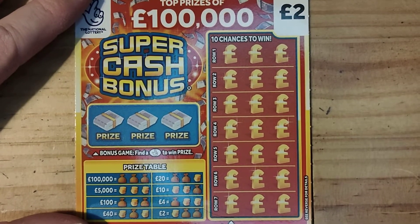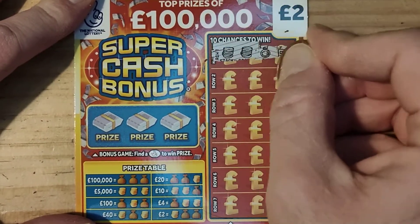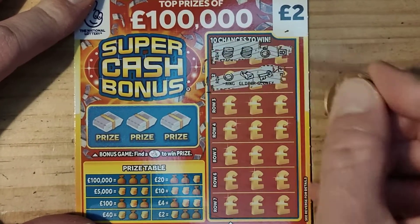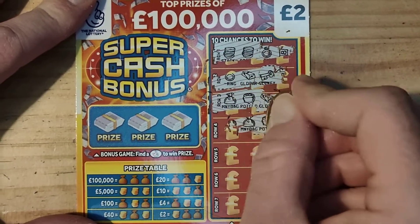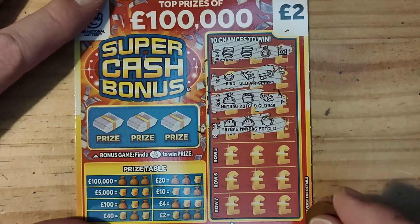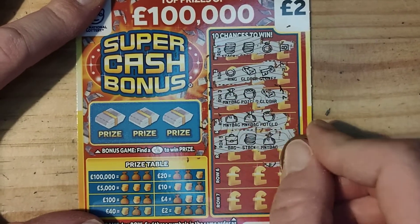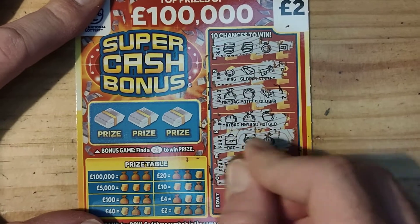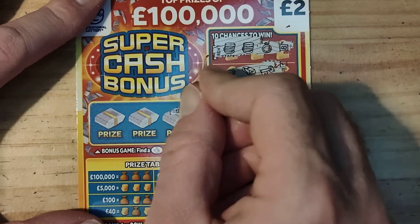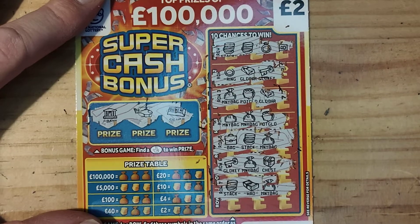Ten pounds in play, let's see what we get back. Ring, stack, stack, key, gold bar, ring, gold bar, pot, money bag, pot, bag, bag — and we have a bag, stack and a bag, chest, money bag, key, money bag, wad and a stack. Any fingers? Silver, helicopter, the bank. So we're not winning on the first one — let's see what we can do on the next one.